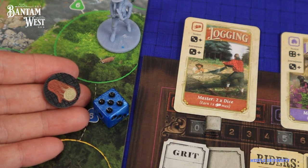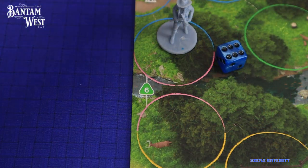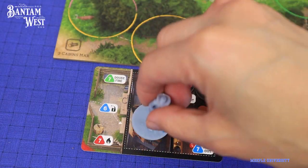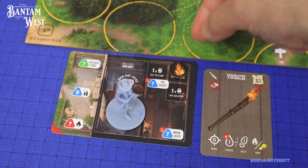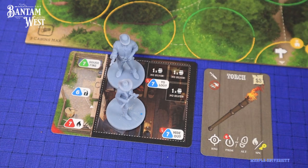Players can also complete challenges with dice rolls, like collecting resources, going across to certain areas on the map, looting other players' cabins, burning other players' cabins, or putting out fires on your cabin, and more.